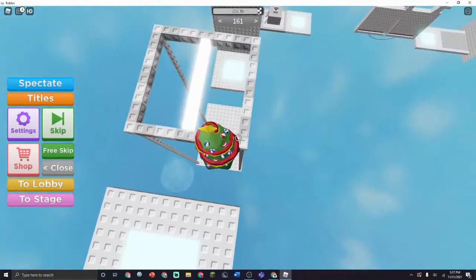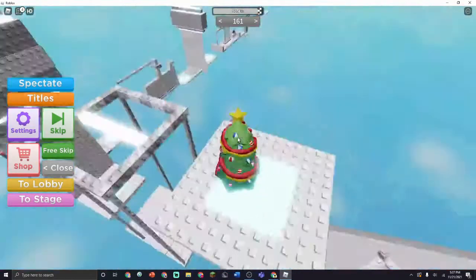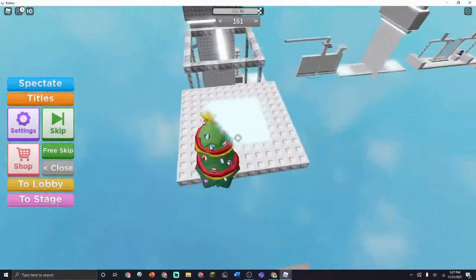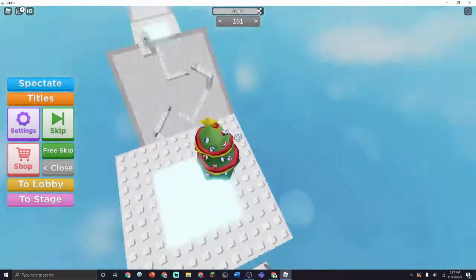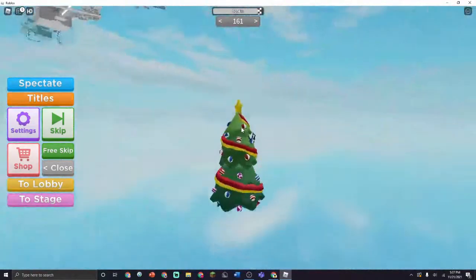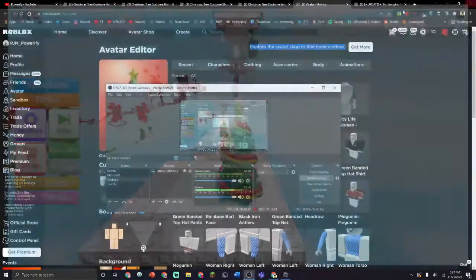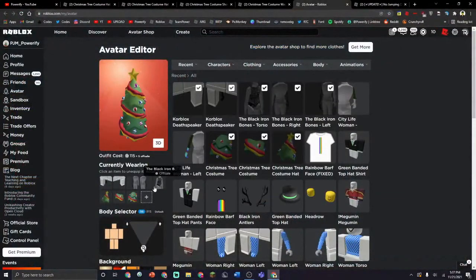Because if you have R15, your arms will just appear bigger and will pop out of the Christmas tree, which will kind of ruin the outfit. A Christmas tree with arms doesn't really make sense. So you should definitely make sure this outfit is in R6. If you don't know how to make it go in R6, just go to the avatar page, find the body selector, and click R6.